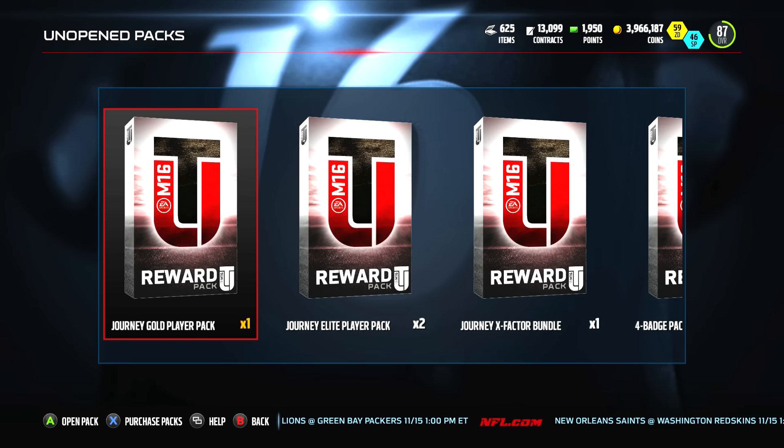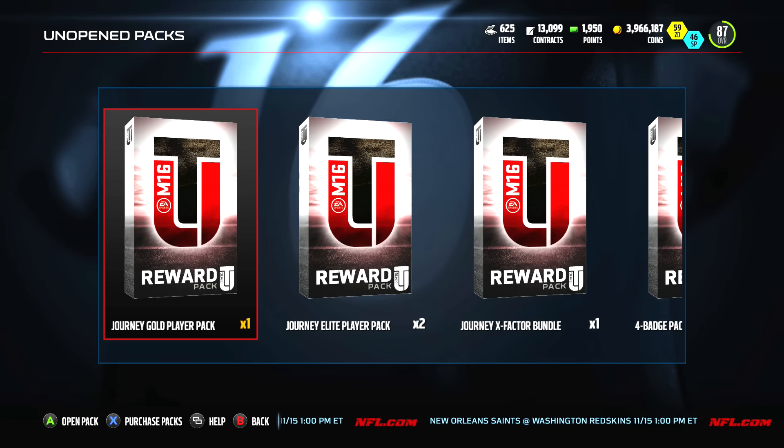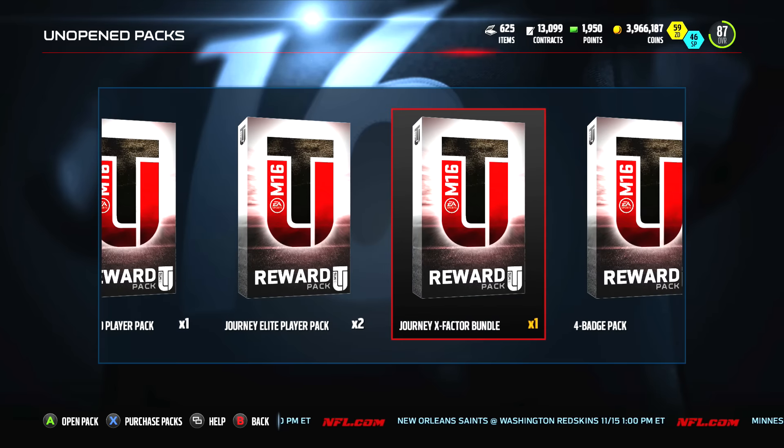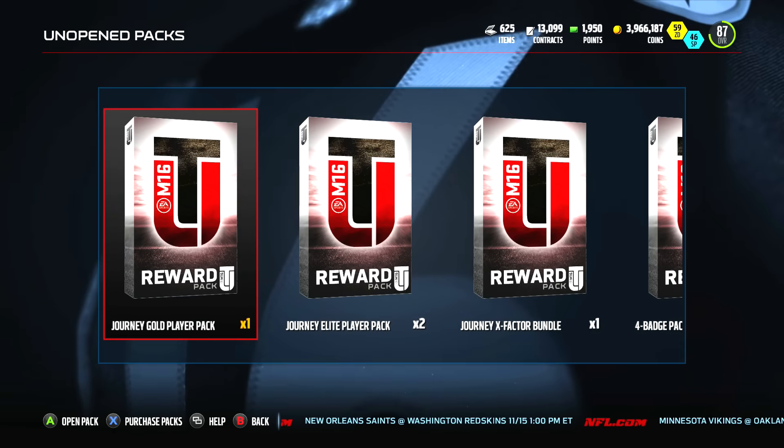If you guys want that nice 91 Amari Cooper — I know his price has dropped a lot. He was going for like 200k yesterday, now he's going for like 60k. He's still a stout wide receiver. If you're running a budget squad you definitely want him on your team.